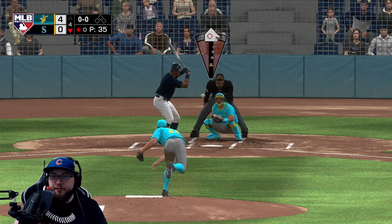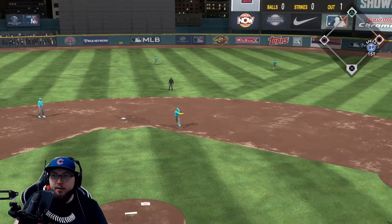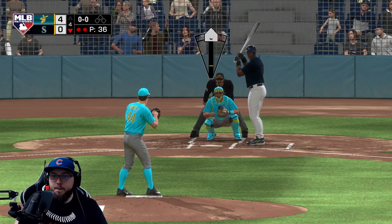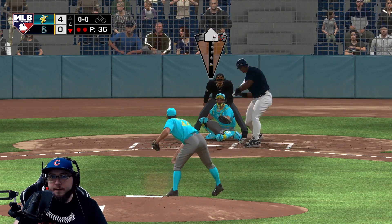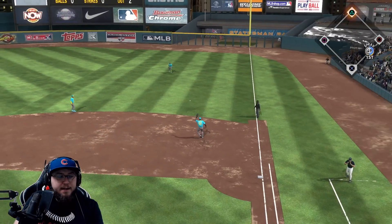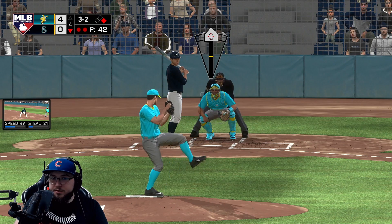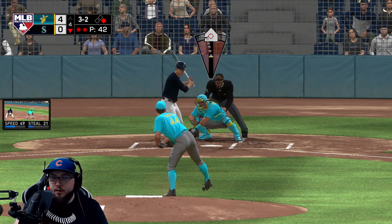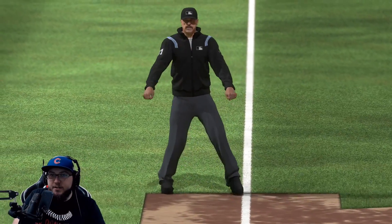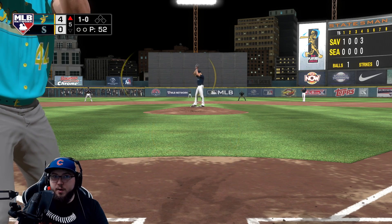Tony Gwynn, one out in the fourth — this one should be a ground out; Alomar makes another nice play. Frank Thomas with two outs gets a hit — Frank Thomas gets on. Going slider, moving — we strike him out. Yes we do! The umpire gave me that — thank you Roy Oswalt.